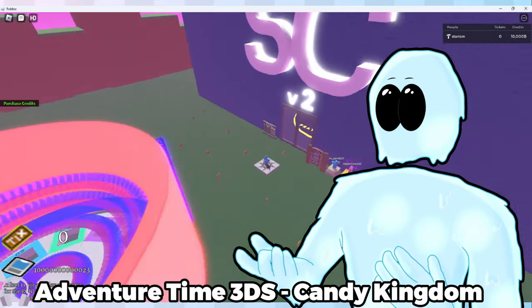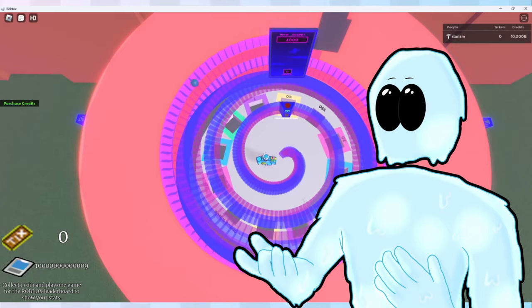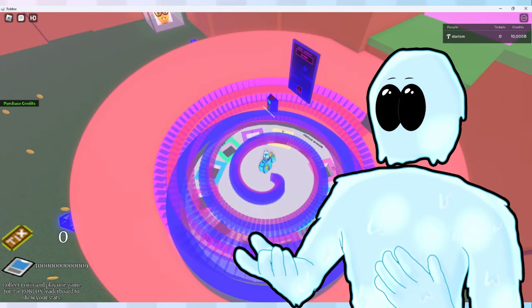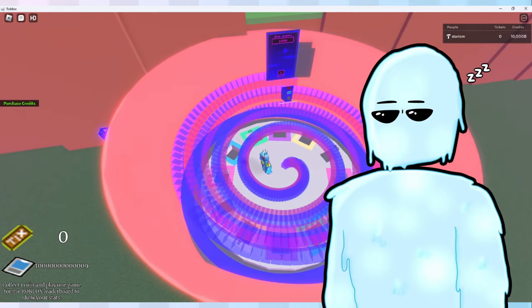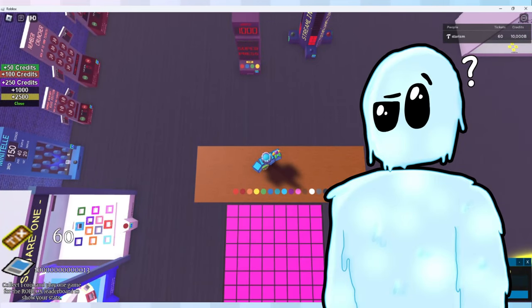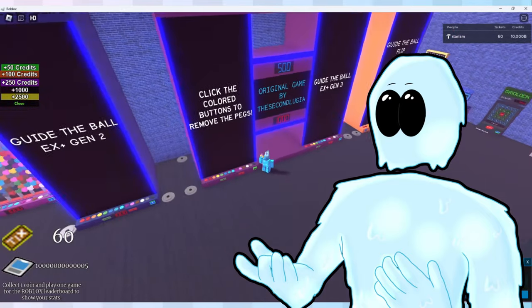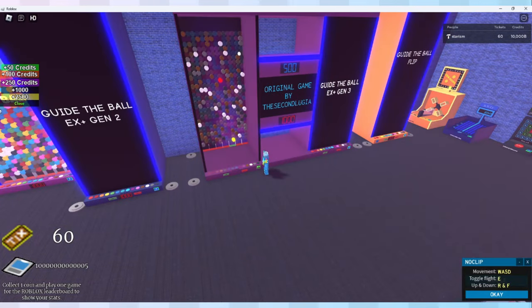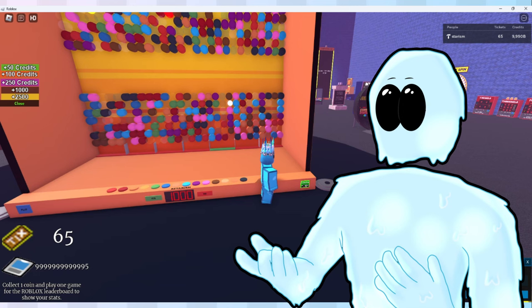Which leads us into Starcade V2. This time, the building didn't look like a hot mess. I tried having this big centerpiece game in the arcade, so I just took my friend's free model machine and modified it a bit — it takes a bit of a while to pay out. It also had a free model dance floor that I modified, with a feature where you can change the color. The price shop was also removed, but we'd be getting a replacement for it soon.